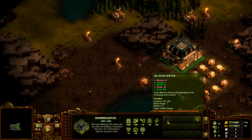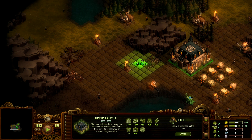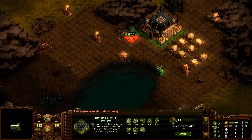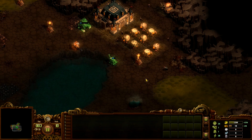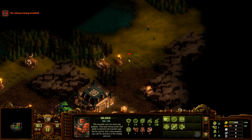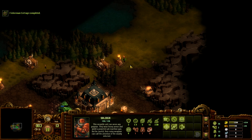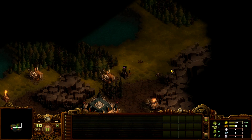We should build a quarry — the soldier center requires 20 stone, so we definitely need a quarry right away. We can get 3 stone, that will be enough. Some zombies got through — apparently that soldier wasn't good enough. I think he will destroy the tesla tower. No, it's fine — we have to repair it, but that's okay.